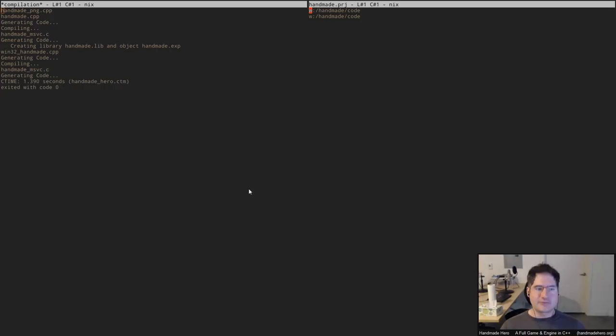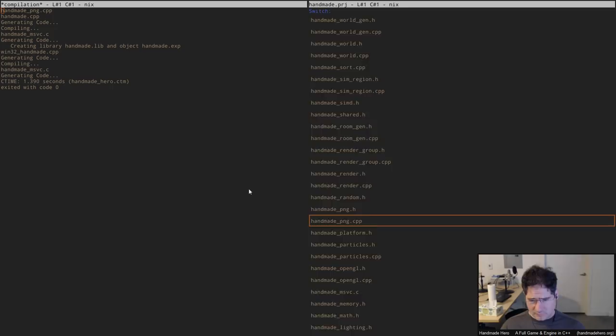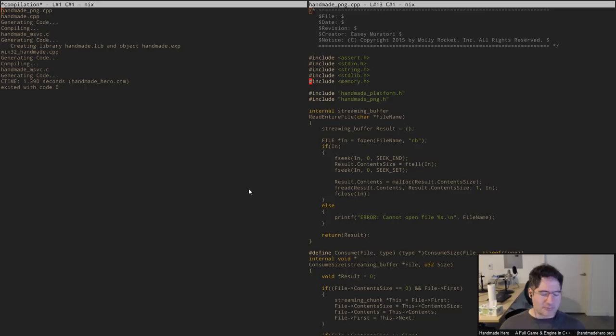I don't know anything about the PNG spec, so I am literally flying blind here just reading the spec. I did want to try to do it that way once first, just so we could have one on stream where we go from the spec. The only other time we ever did any file reading was a BMP, and I had read BMP files before — they're very simple and don't have much of a spec. So I thought I'd try for a little while before looking at someone else's PNG reading code, to see how far I could get just from the spec.